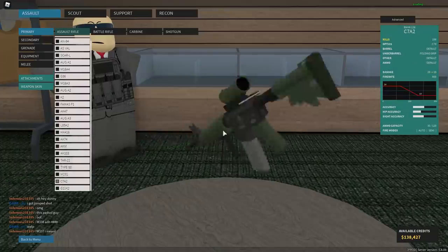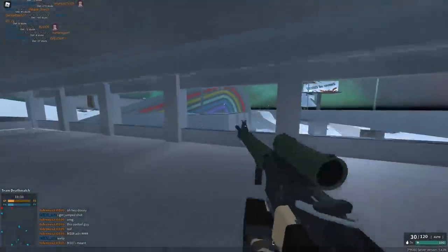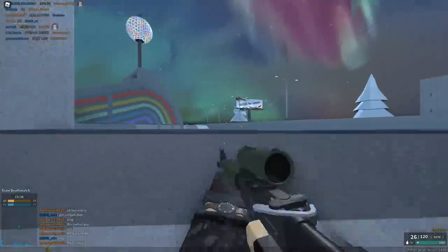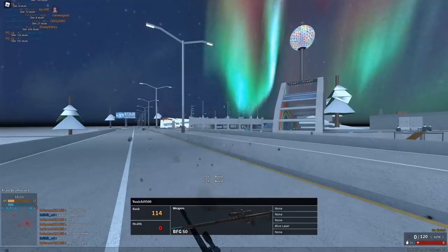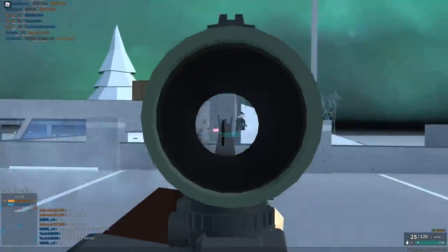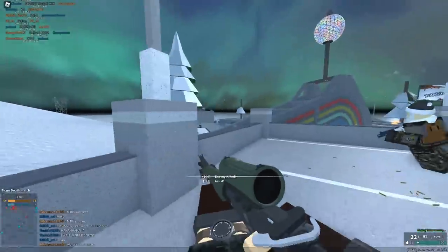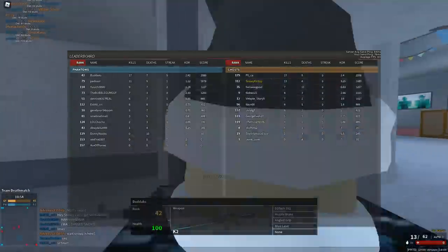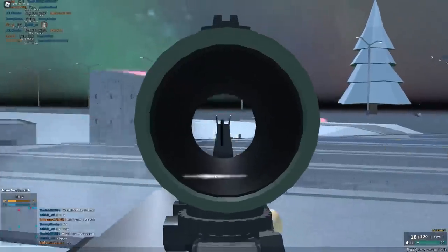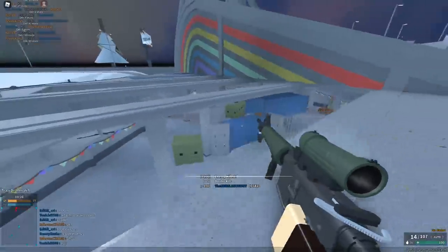Next, representing Canada, we have the C7A2 with a C79 and a folding grip. This is the best we could find in terms of attachments, so hopefully we're somewhat accurate. Almost got one — just got trashed on with a BFG. I should have the hockey stick instead of this knife — that should be my melee. 29 damage? You kidding? I shot him like a hundred times.